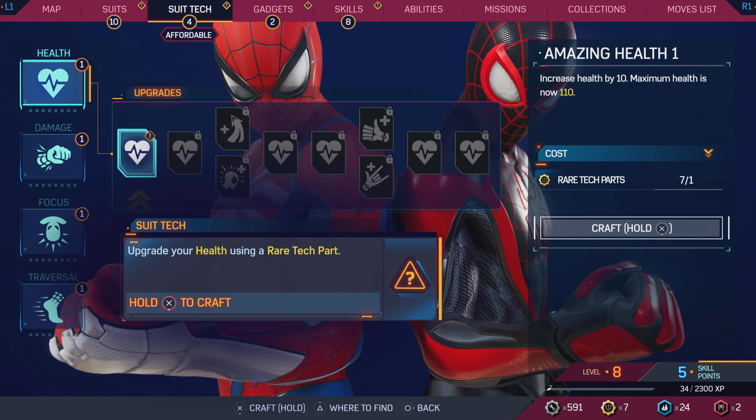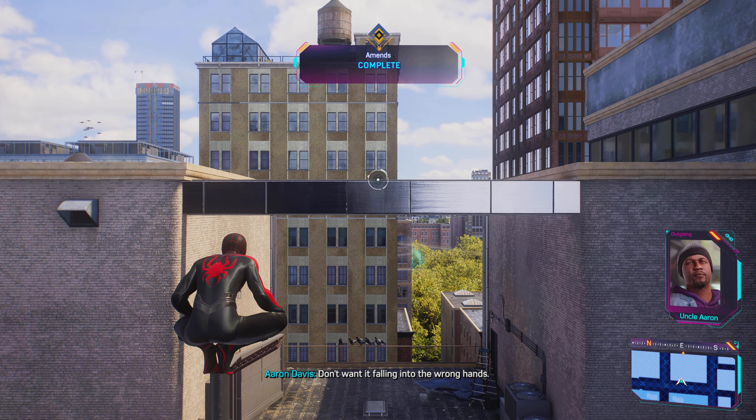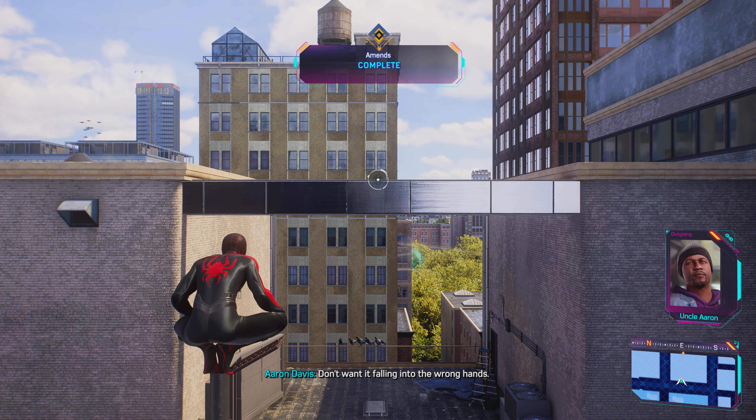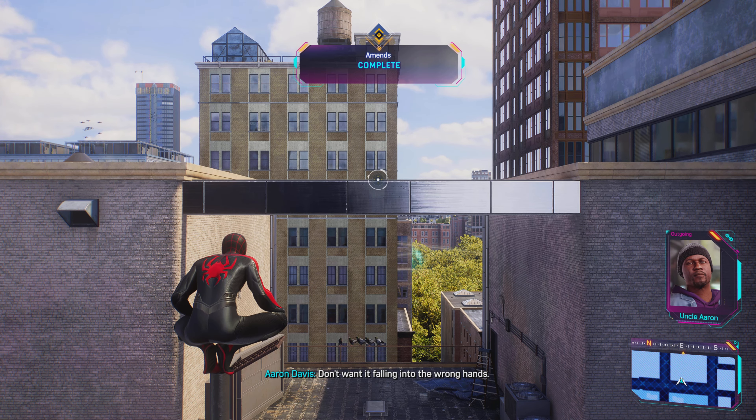Got it. You want to finally tell me what this is all about? Suit prototypes — feel free to keep it. Some good tech in there, could definitely use this. You received a rare tech part — use your resources to unlock new suits, gadgets, and suit tech. I can see on the left I gotta do stuff with health, damage, focus, and traversal. So collecting the parts will help me get those together. I'm definitely gonna be doing that to try to get all the upgrades I can.